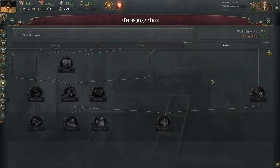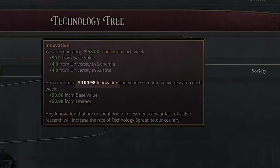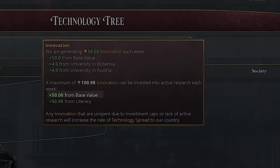However, there is a cap to weekly innovation, so you can't just tech through everything super fast. Hovering over it, we can see the maximum value is 100 innovation. The base value is 50, and the other 50 comes from literacy. So you want to increase your nation's literacy to raise the maximum innovation you can generate every week.